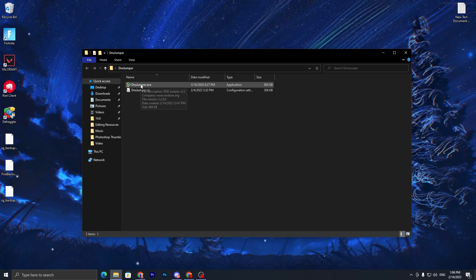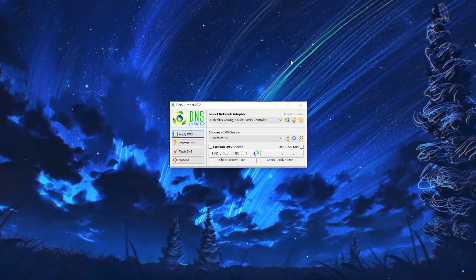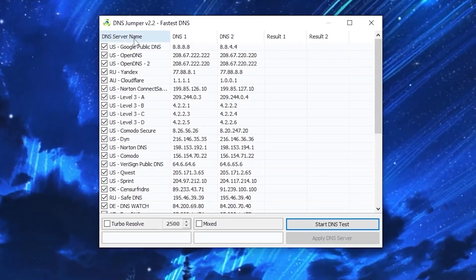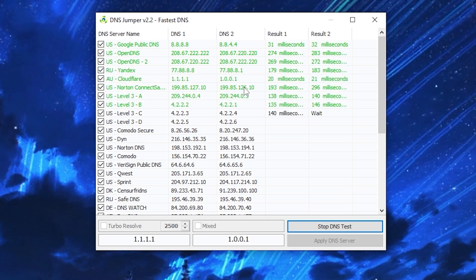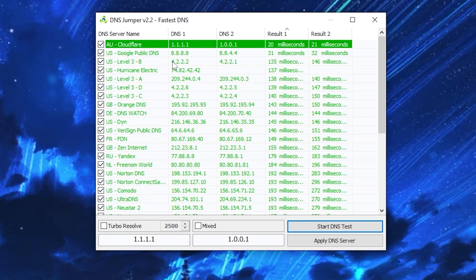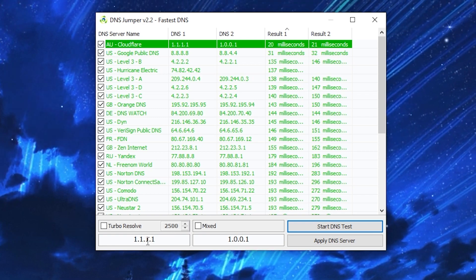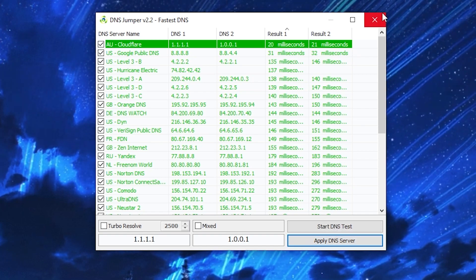Once restarted, open the DNS Jumper folder and double-click the DNS Jumper executable file. This application helps find the nearest, lowest-latency DNS server in your region. Go to the Fastest DNS option and click Start DNS Test — it will test all available DNS servers in your region. Once complete, you'll see the best DNS; in this example it's Cloudflare AU DNS at just 20 milliseconds. Click Apply DNS.